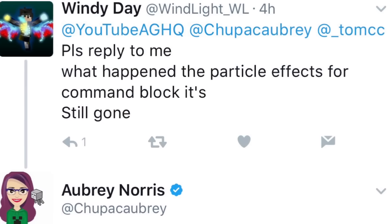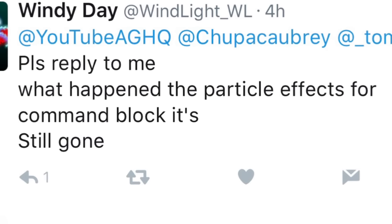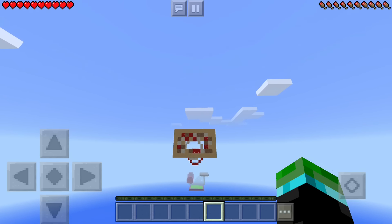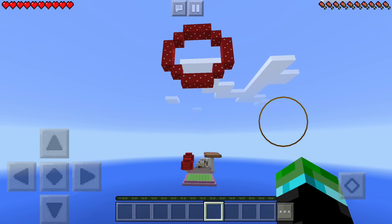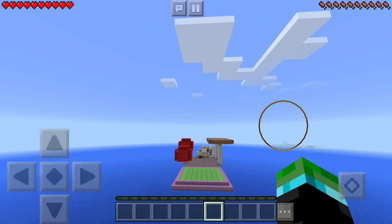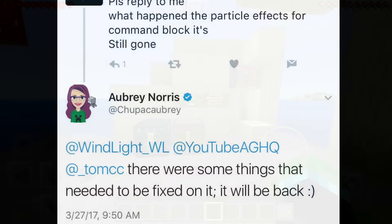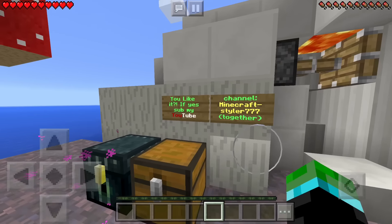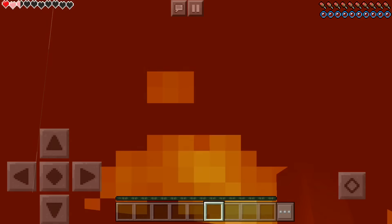We're going to start off with news from Aubrey Norris, a Minecraft Pocket Edition developer. Someone asked her what happened to the particle effects for the command block, saying it's still gone. Basically, the slash particle command for command blocks in MCPE had disappeared. I thought it disappeared because it caused too much lag on mobile devices, but it turns out there were some things that needed to be fixed. She confirmed it will be back.